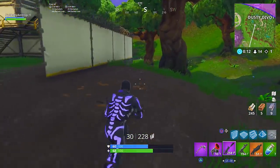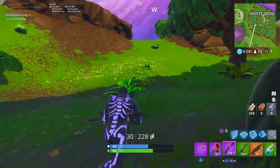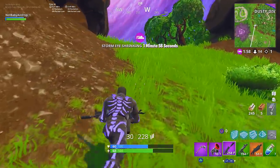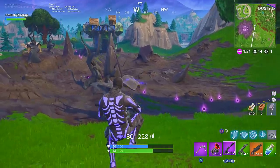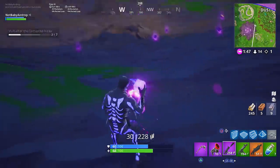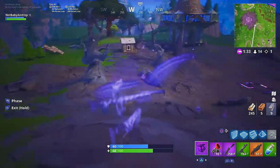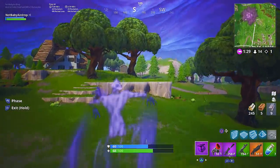Oh my god, there is — someone just killed somebody over here. I'm just gonna get out of the dusty divot. I feel like I don't have any meds — getting shot in the back is gonna be extremely unfortunate right now. I don't think I'm faster than this. We got a ghost rock — what impeccable timing. I'm gonna get one of these ghost rocks real quick and let's get out of here. If there's somebody coming out of the divot we might be able to get the easy kill. 14 people left, we only got one kill.